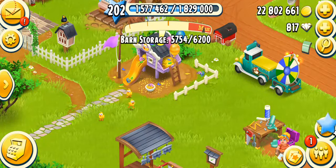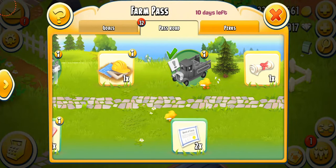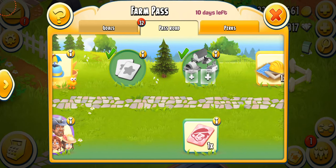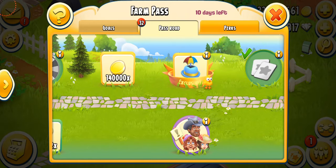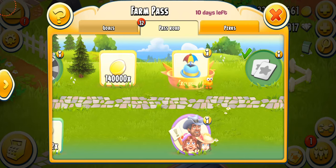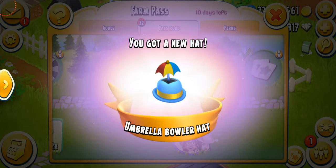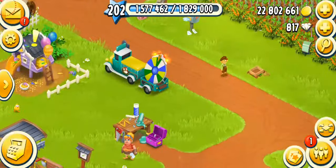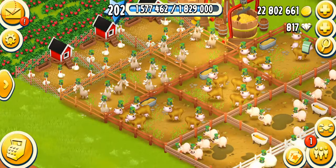Now I'm going to come to the main part, which is collecting the hat and talking about it. This is Farm Pass Season 17 — you guys can see there's only 10 days left. I've already completed it, and every Farm Pass brings a brand new hat for our animals. This time the hat is this beautiful blue colored umbrella bowler hat. I just collected it — it's so unique and so different, it has such a cool vibe. Last year we had a bunny hat and this time we have this, so the change is really drastic.